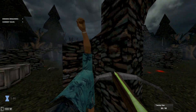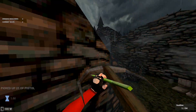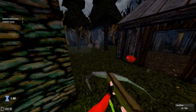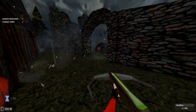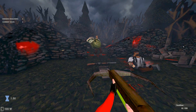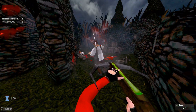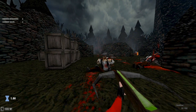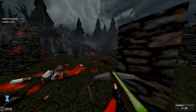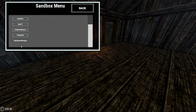All right, let's try out that Dusk crossbow. Ooh, nice. Look at that — impaled! Can you impale them an infinite amount of times? Oh, that's really cool. All right, let's try out the triple barrel shotgun now. I really am curious. I want to dual wield it and see just how OP it is at this point.